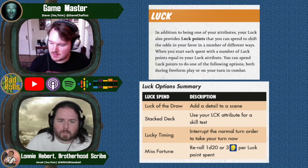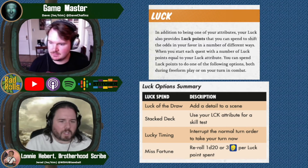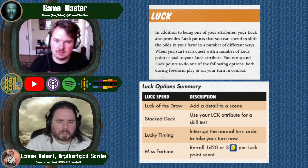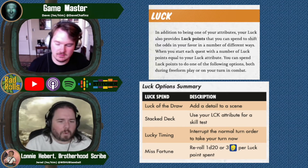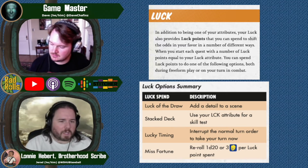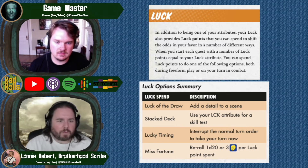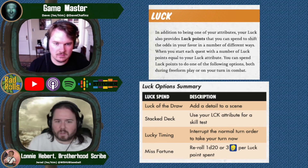My luck right now is like a six, and my lowest stat might be charisma at like a four or five. So spending a point of luck to increase my chance of success by 10% — honestly, I'd probably be better off using that luck point to re-roll the die instead.